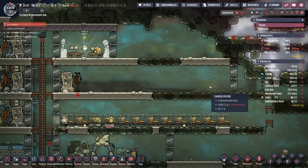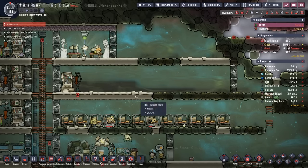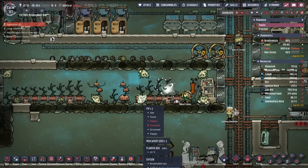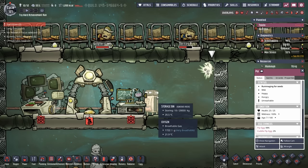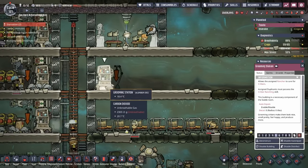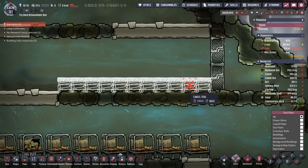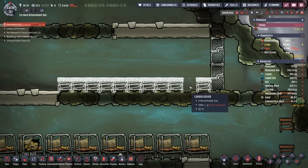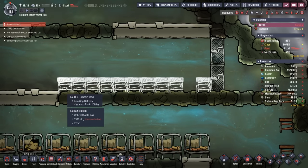Now it's time to work on moving the pip ranch over. The pips are going to need the trees to be growing before we transfer them, because if you transfer them before the arbor trees have branches, they'll end up starving to death before the branches start growing. Lucky for us, I have this one wild pip here. We're going to use the wild pip to get all the arbor trees started, and we're going to use the priority zero mod to make sure the dupes never build these ladders so we can direct the pip on exactly where to plant the trees.